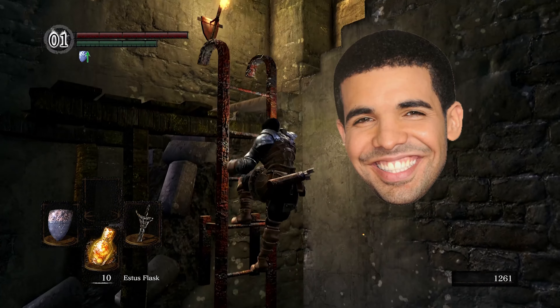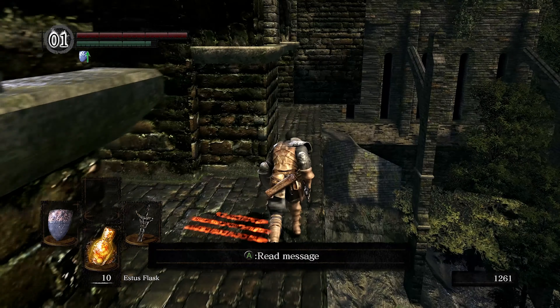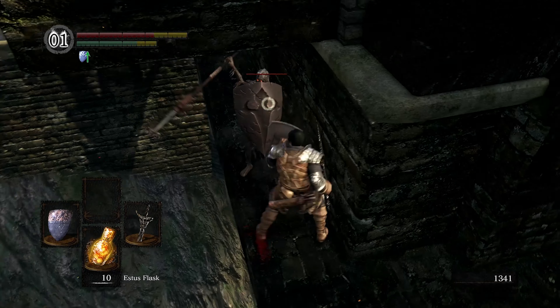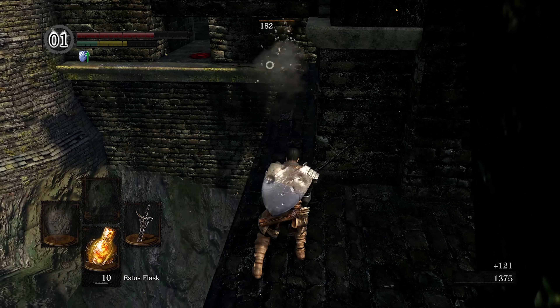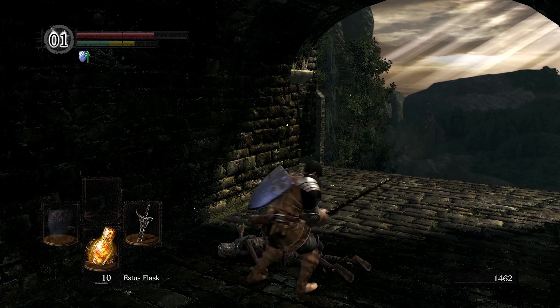You're going to come all the way up here to the Drake that's guarding the bridge. He's a pain to kill, but we're mainly here just for his tail. Just make sure you take out the two guards first, because they will get in your way as you're shooting arrows. It's a pretty simple process — it's just a matter of knowing where to get it and how to get it.